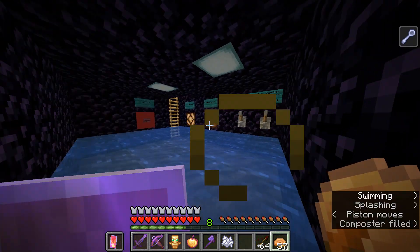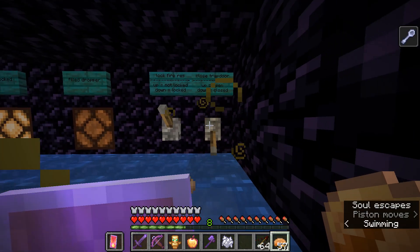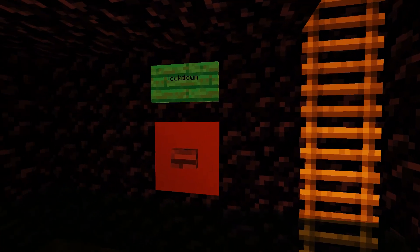The guard at the hub has a composter glitch — he can close the trapdoor and stop the fire resistance timer. There are also 2 lamps: one to indicate if there are multiple items on the dropper, and one to see if the spawn point is blocked. He also has a lockdown button.